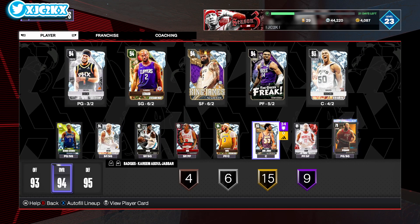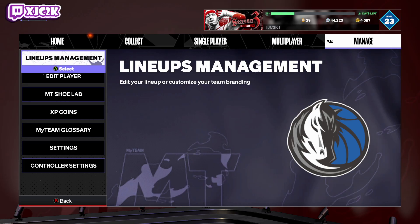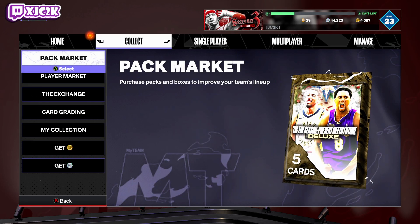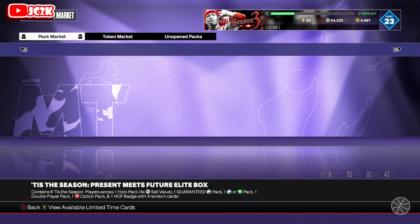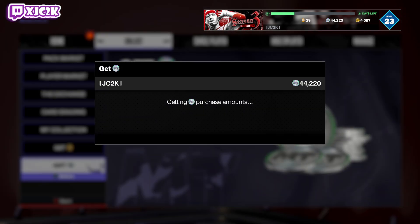If you can't afford to get these Hall of Fame badges, I totally understand that. But 400,000 MT for those Hall of Fame badges is great for a no-money-spent player because they can attain that. You only have 24 hours, so if you don't have 199,000 MT right now, you're not going to be able to get them unless you sell cards in your lineup, grind MT today, or buy MT.